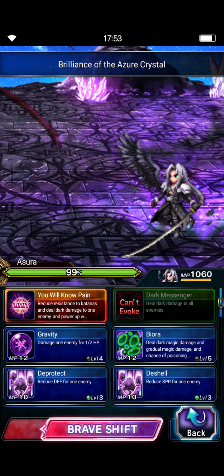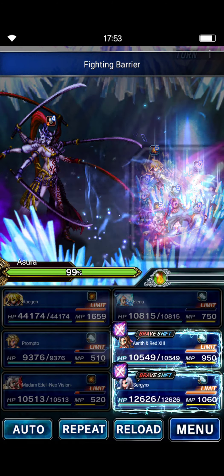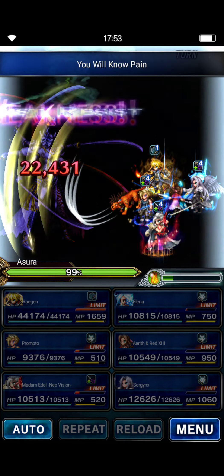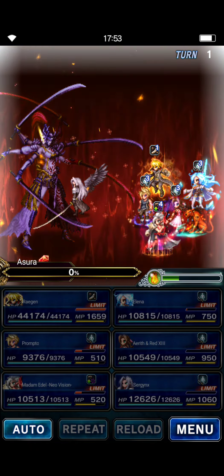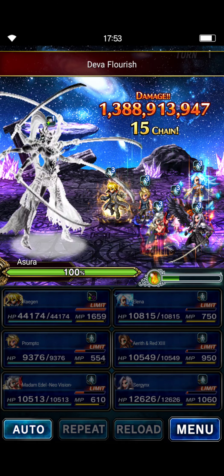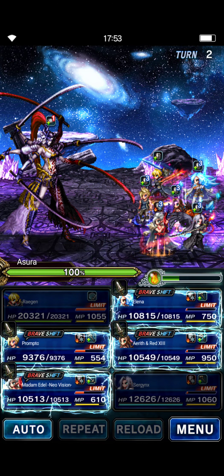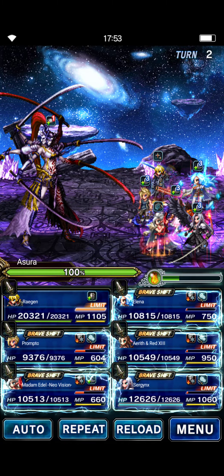Sephiroth is going to shift and do his LB, and Aerith is going to do her shifted LB. We're going to send Aerith first to buff Sephiroth and then send Sephiroth a split second later. Raiden's guard is giving him a raise, so it looks like that might have been necessary — he may have been eating all that fire damage from the third hit.